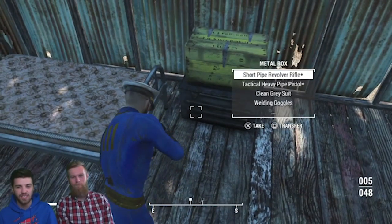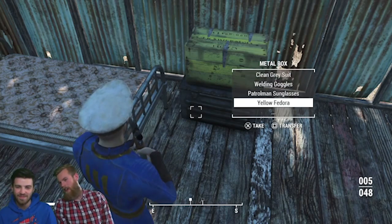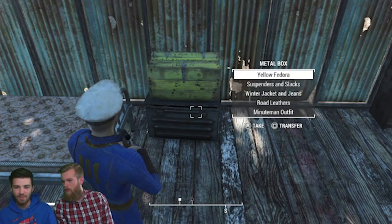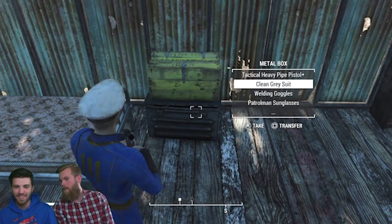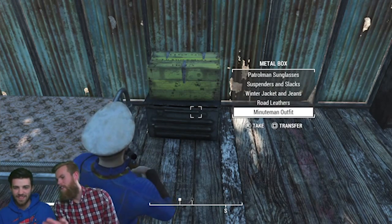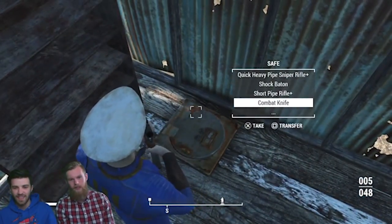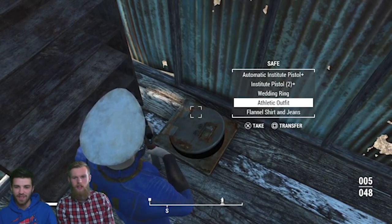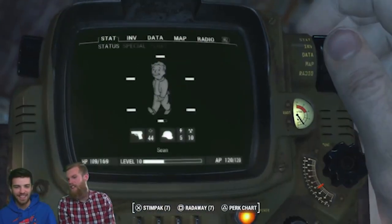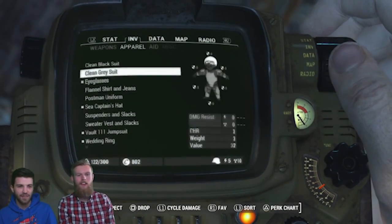What's frustrating is I didn't know I had to build the floor first, so for like half an hour I was trying to build a house and couldn't do it. For this I think you should wear a clean gray suit — you're going to be the project manager. I think clean gray suit and the welding goggles, because you're in charge but you're also doing a lot of welding. I'm thinking a flannel shirt and jeans because you're building the house out of wood, so you're a carpenter.